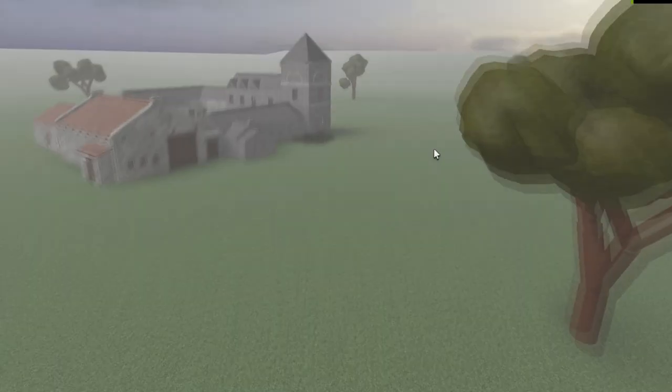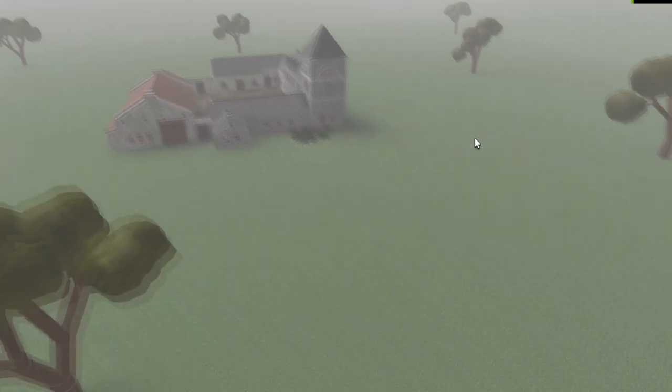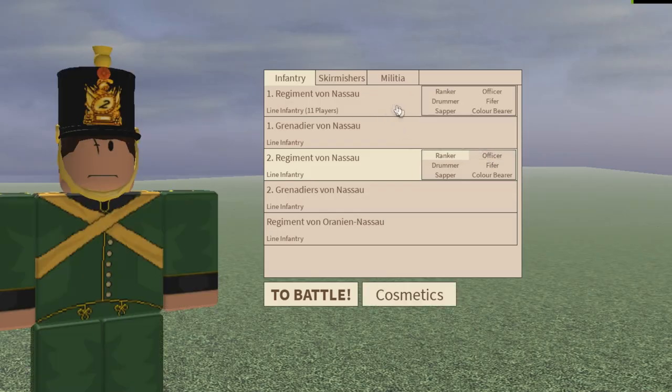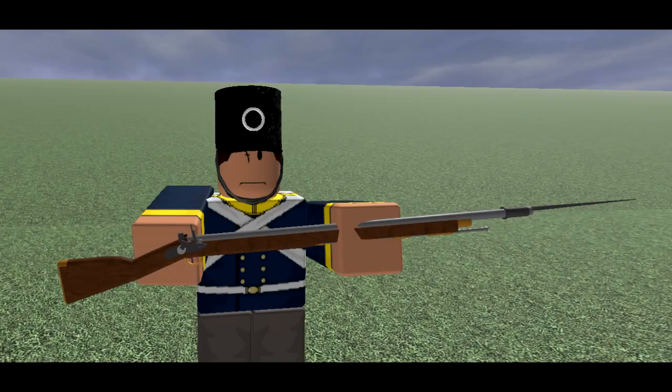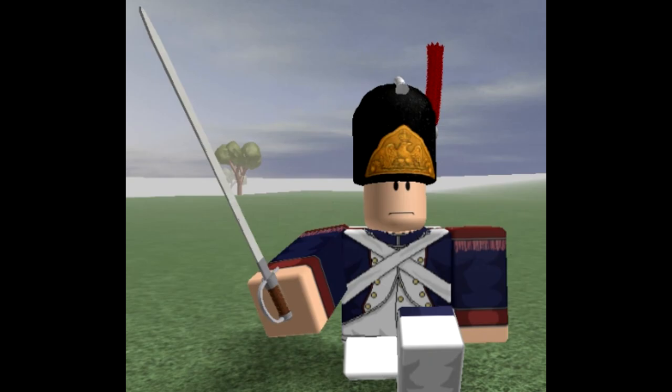The Lion Infantry class is pretty much the first class that Blood and Iron opens you up with. A common class, the Lion Infantry is definitely not a class to sleep on. The Lion Infantry comes with two items: the Lion Infantry Musket and the Saber or Sword.